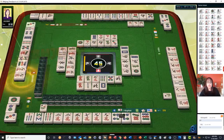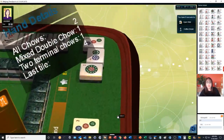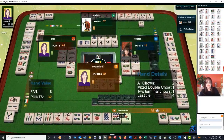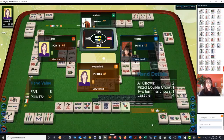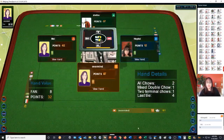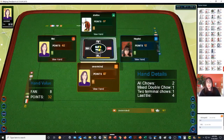There's a win on our tile — we just threw into that one, but they only had one exposure so it was kind of hard to figure out. All Chow, Mixed Double Chow, Two Terminal Chows — and they have all four of one tile. So we're in second place and we need to get a win.